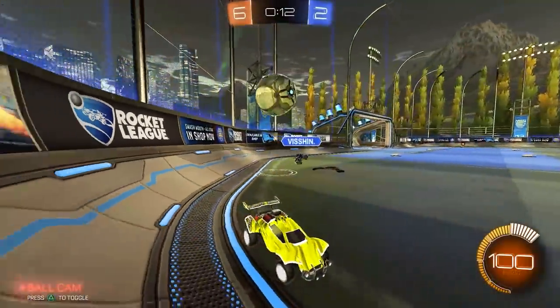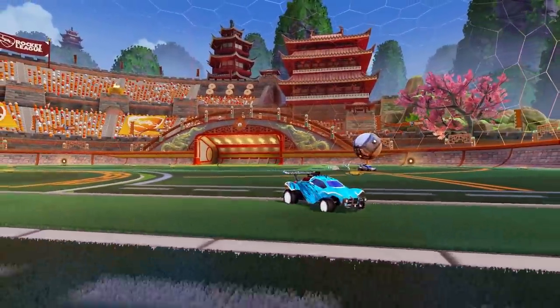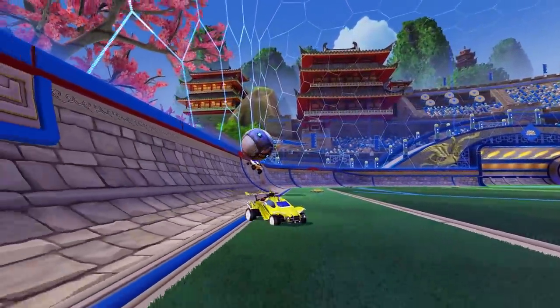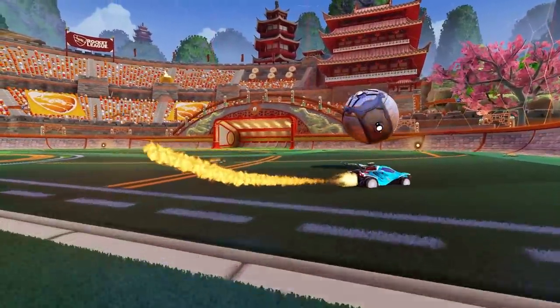Here's how it works. To pull this off, start shadowing your opponent rather than challenging right away. As they move forward, line your wheels up with theirs and try to wedge your car perfectly between them and your own goal. Then, once it's lined up, simply half-flip backwards to catch them off guard and win a free ball.